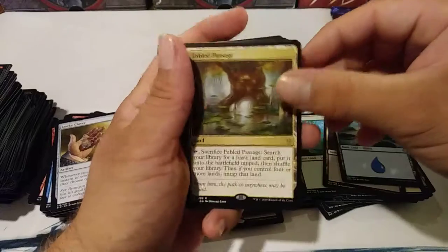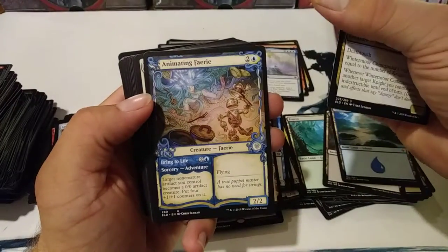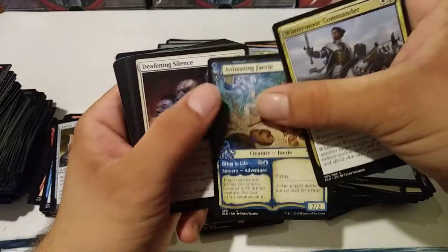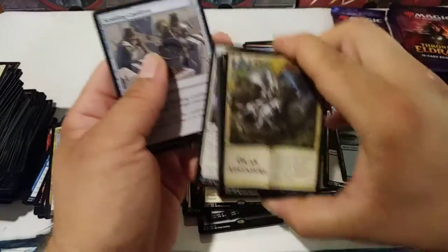Fabled Passage — I like this one. In my last video I said this might be a better fetch land — it's actually a worse fetch land, but you don't lose any life. It comes in tapped, so it's not so good. Animating Fairy with the different border there — that card really makes it work out. If you want to play with a fair deck, you just make your deck fair.